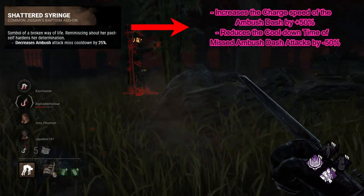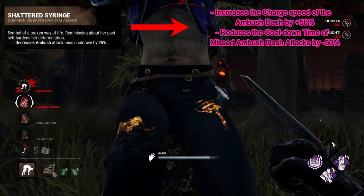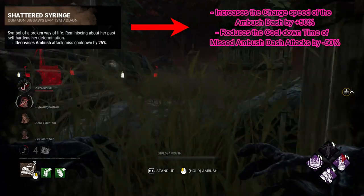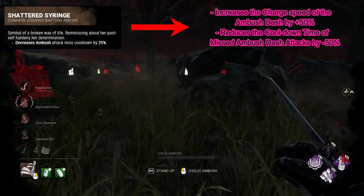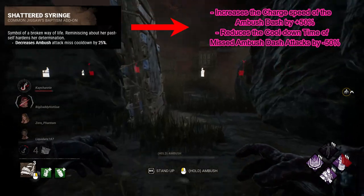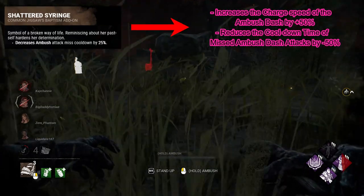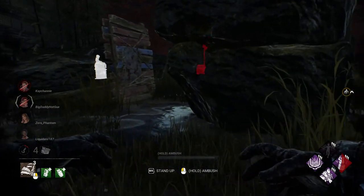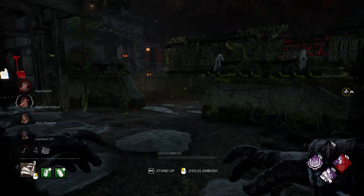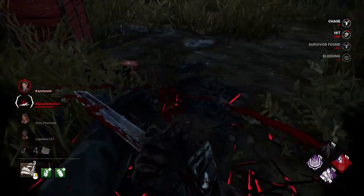The one thing that is different is Shattered Syringe, which now increases the charge speed of ambush dash by 50% and reduces the cooldown time of missed ambush dash attacks by 50%. This is a slightly buffed version of Workshop Grease, because I've changed what Workshop Grease does and switched some things around. For lore reasons I thought this was a better fit for Shattered Syringe, since it already had the cooldown effect. Common add-ons are basic stat increases, so this isn't too complicated.